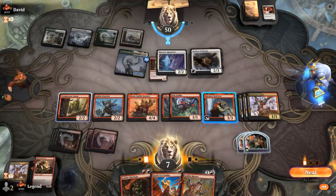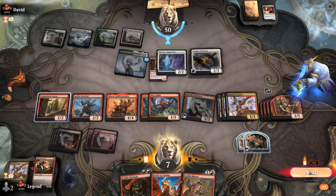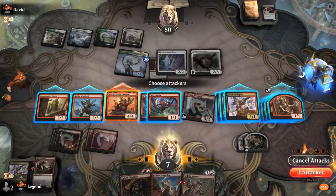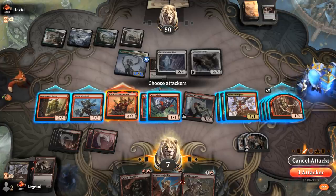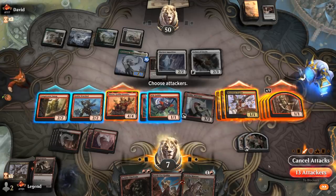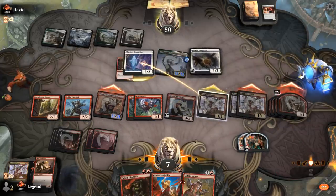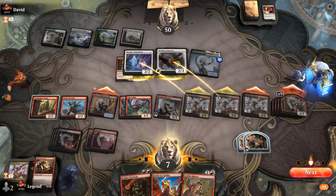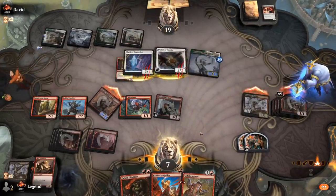Archon prevents me from casting more spells, so I just activate Krenko and smash with Muxus plus a bunch of 1/1s, leaving a couple of chumpers back. Looking back, killing Archon first would have let me cast a lot more spells and potentially just kill the opponent outright — we'd have had to sit through a lot of life gain triggers, but a single Company shouldn't be able to kill me now.